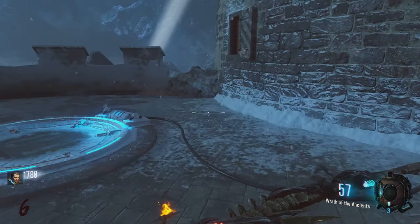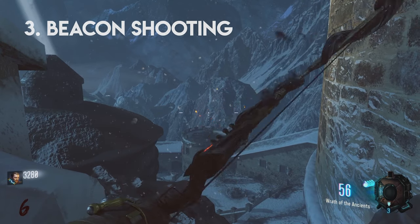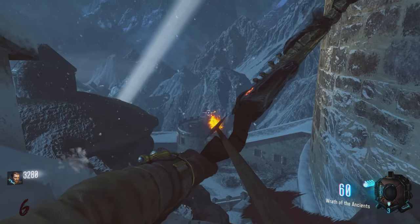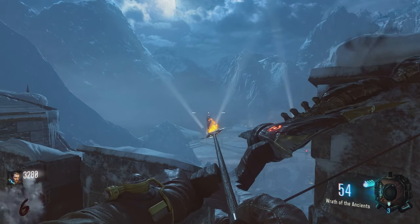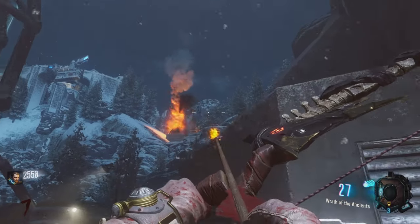This is going to bind you to your quest. There are three beacons located throughout the map. You're going to want to shoot them with your bow until they light on fire. The first location is right outside the clock tower. The second location is outside the death ray machine. And the third location is in the rocket test facility site.